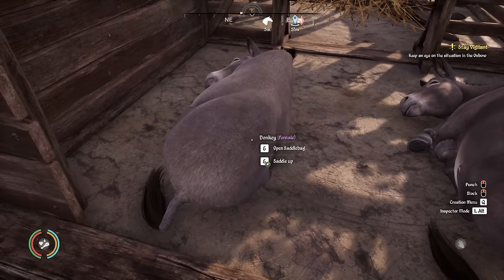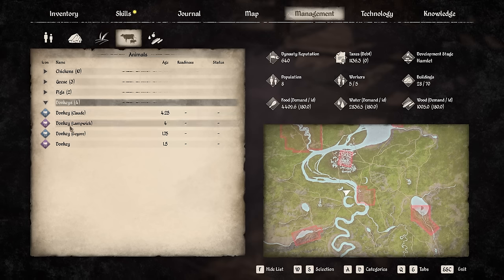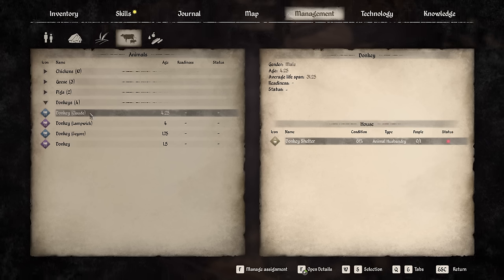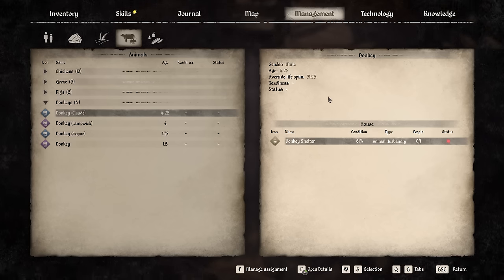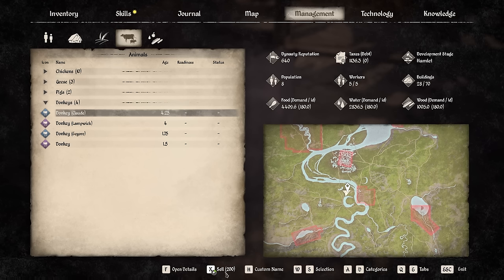We could actually sell these guys if we wanted to. We go into management, look at the animals, and see how much these donkeys are actually worth. This one here is 4.25 years old. If you double click on the animals, you get their age and also their lifespan — really good to know, because if they get towards the end of their life, we can sell them so they don't just die and we get nothing. Right now Claude is worth 200.